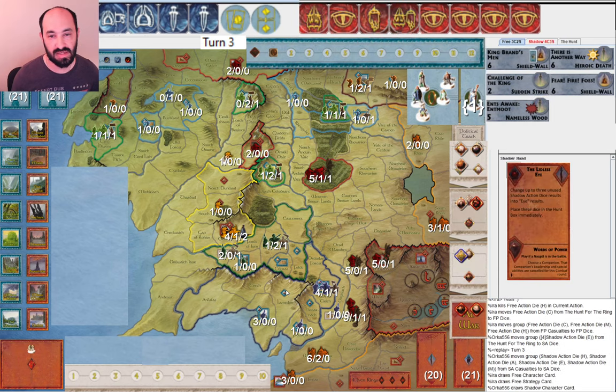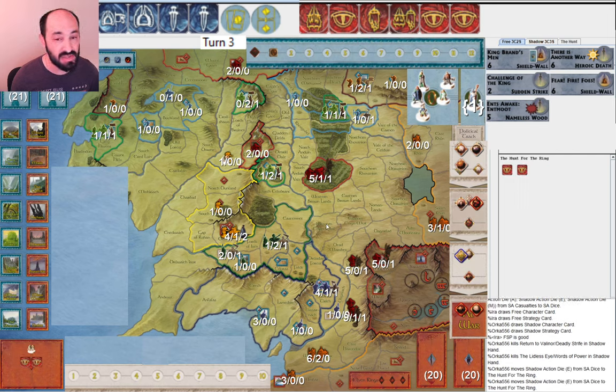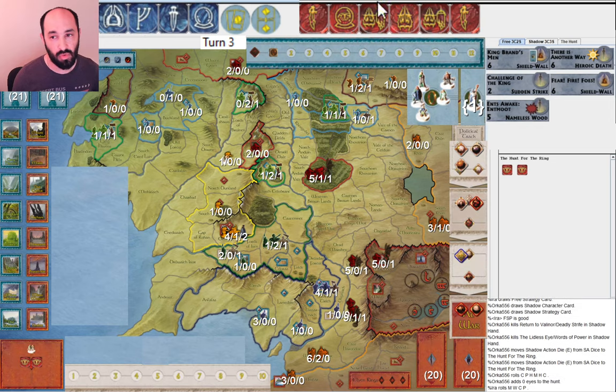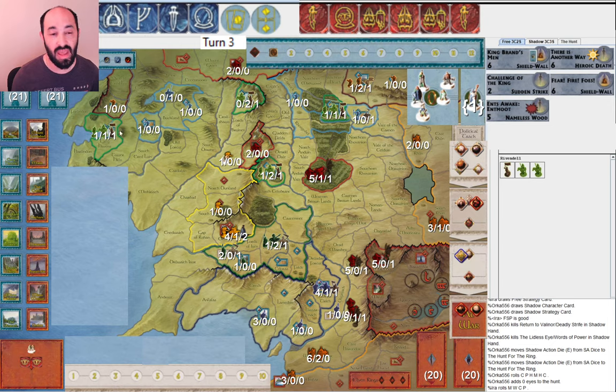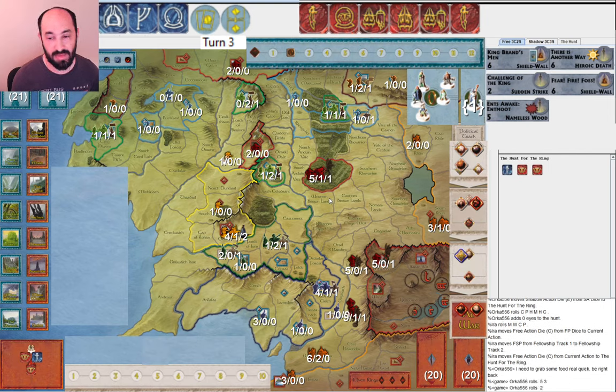Next round my opponent has eight dice to my four, and we'll see what happens. My opponent allocates two eyes — they are really focused on corruption, and I think that's fine when I have such a bad start. I get a pretty good roll — a character die and a Will of the West. So if I manage to kill off Gandalf, I'll be able to get Gandalf the White back turn three, which is not bad. And I have Fearfire Foes — I can send Gandalf to Grey Havens or Rivendell and trigger Fearfire Foes. My opponent is going slow enough that I'll still have time to build up in the north.